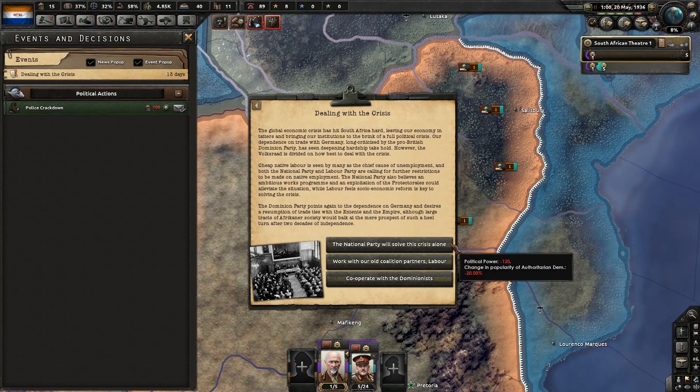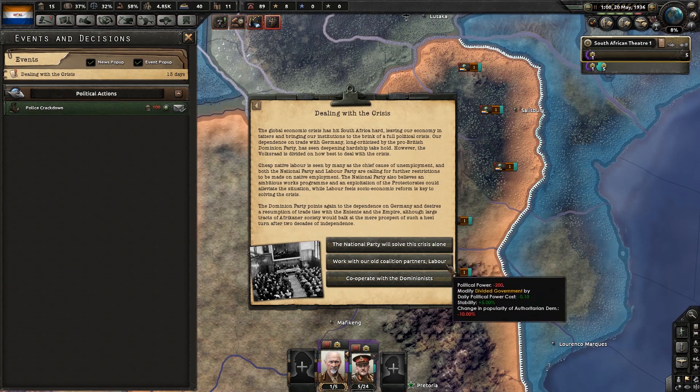So we can go with the National Party — which we're definitely not going to do — or work with our old coalition partners, Labour, which helps our divided government not be so bad, or cooperate with the Dominionists which makes the social conservatives increase in popularity. I think we're going to go with Labour to start with.